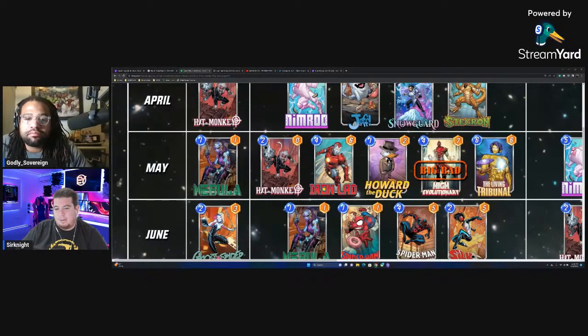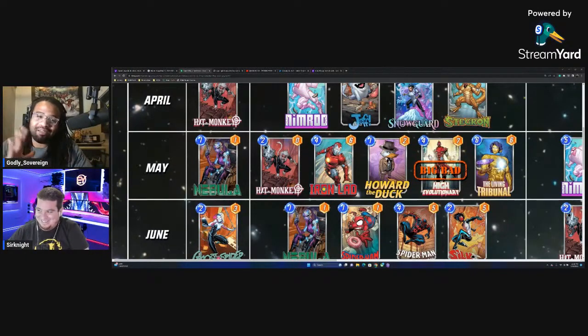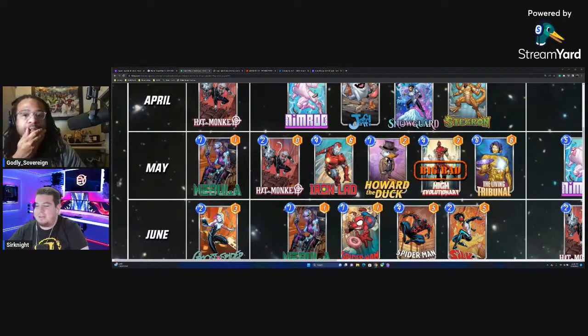Moving on: High Evolutionary has been confirmed as the next big bad. He wasn't really a big bad in the Guardians of the Galaxy movie, but his card effect is incredible. He's like Thanos in that he alone defines an entire archetype — that one card is essentially a whole deck by itself.